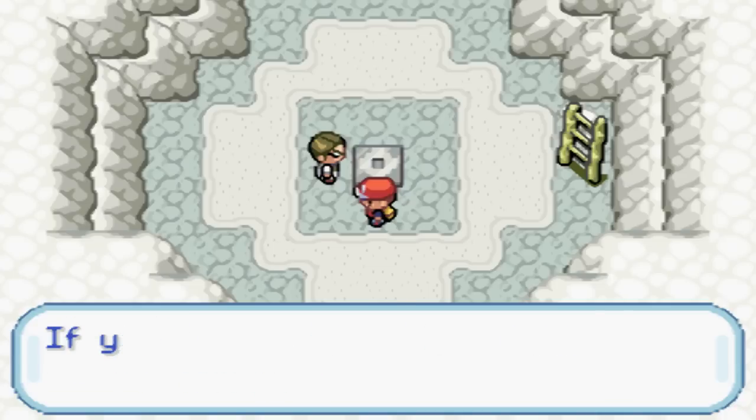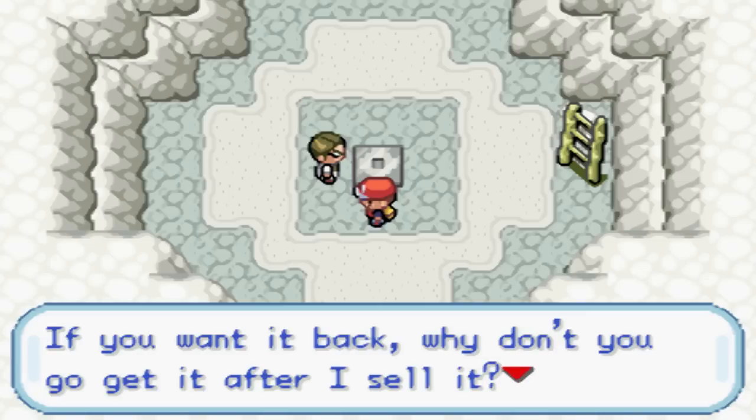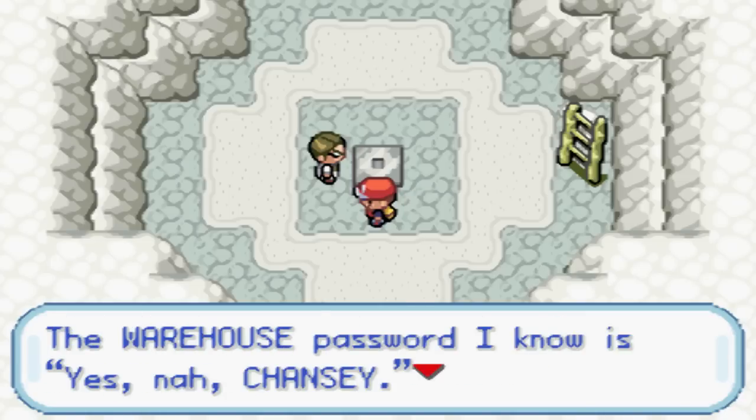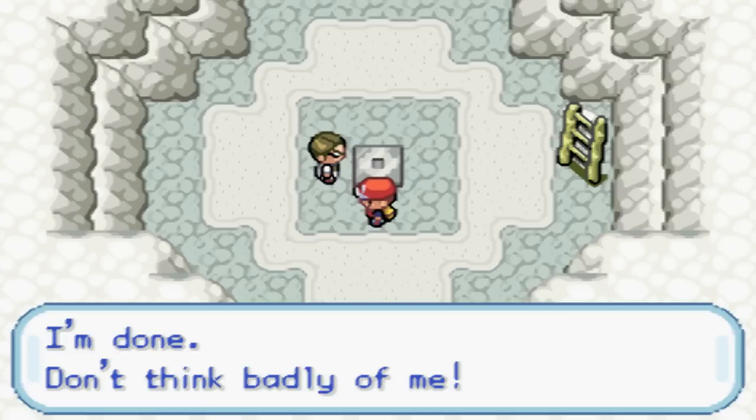Don't glare at me like that! If you want it back, why don't you go after it after I sell it. I'll even tell you one of the passwords to Team Rocket's warehouse. The warehouse password I know is YesNahChancey. I'm done. Don't think badly of me, even though I just stole everything from you.